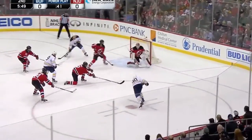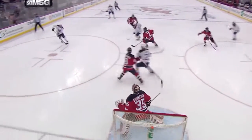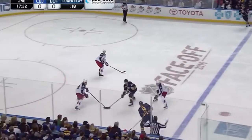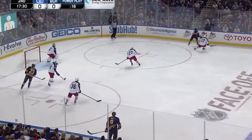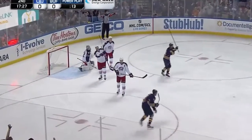Here's a quick passing play — that one we didn't need a net front presence. Here's a replay of that last one. Columbus — they were very aggressive up ice, so we found a way to get the puck to the weak side of the ice, low to high, shot, net front presence.